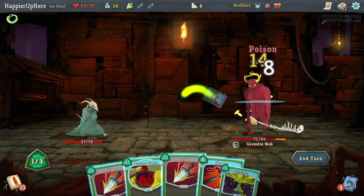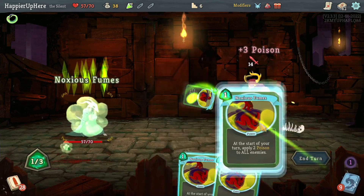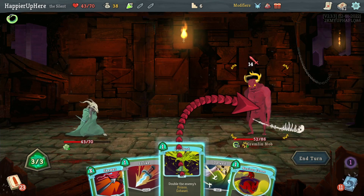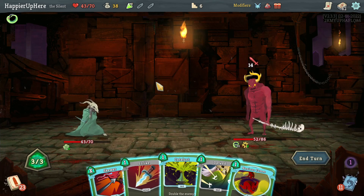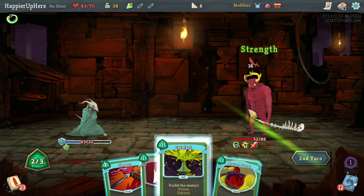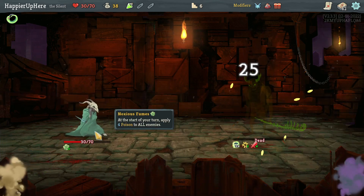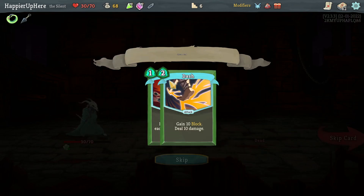I'll do Poison Stab in case I draw a Catalyst — it'll be more useful that way. Another Poison Stab and Noxious Fumes, taking 14 straight. Another 14 — I need to preserve one HP, do a defensive card, then Catalyst. I'll do Skewer next turn and the poison will be enough to kill. I ended up with more HP than before — that should help against Lagavulin. Also the RNG with potions changed: got a Weakness potion. I'll definitely take a Dash.